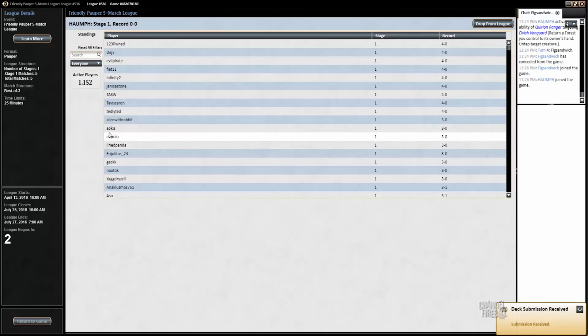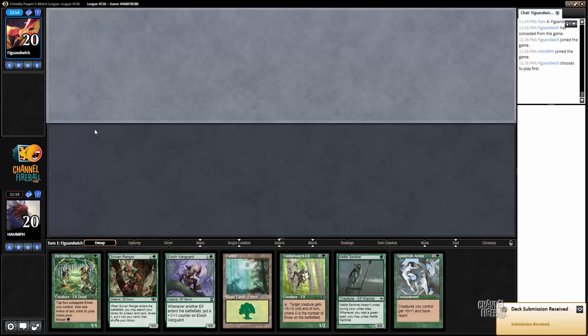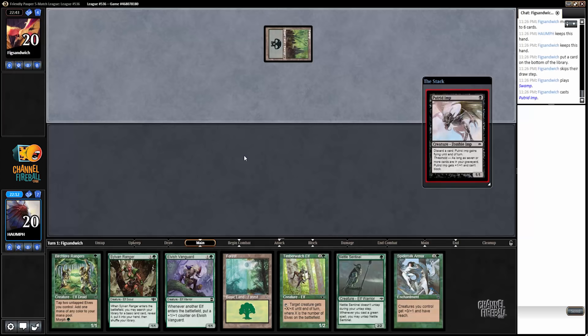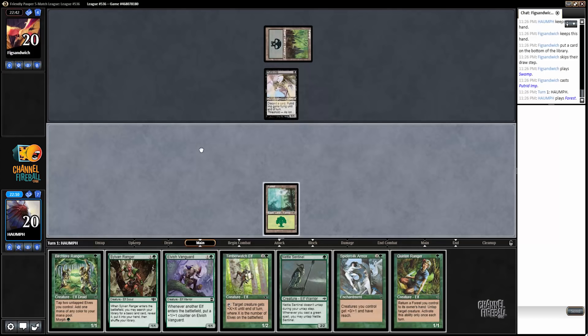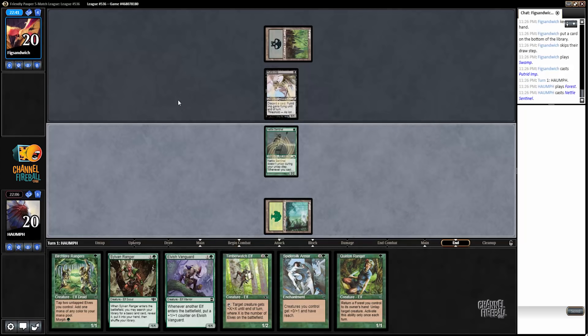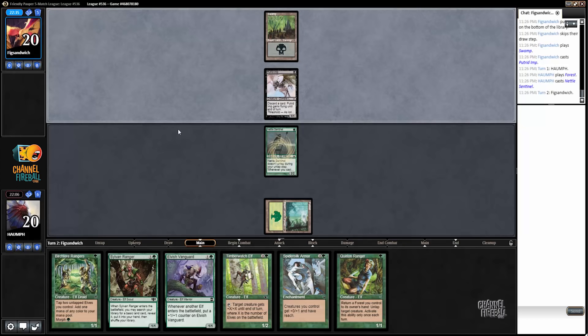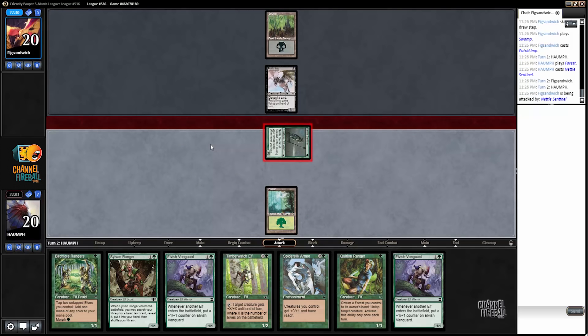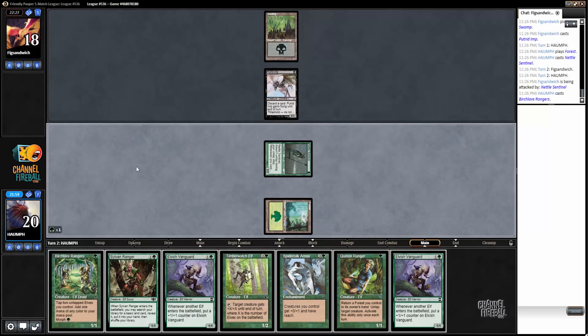The original list I played had two Elvish Visionaries, and the only matchups where I really want four are the control matchups — and I'm still not sure if this is a control matchup or not. Game 2 — very similar draw to the last game. Let's attack. I don't think my opponent has a blocker or they would have attacked. Once again, Birchlore Rangers.